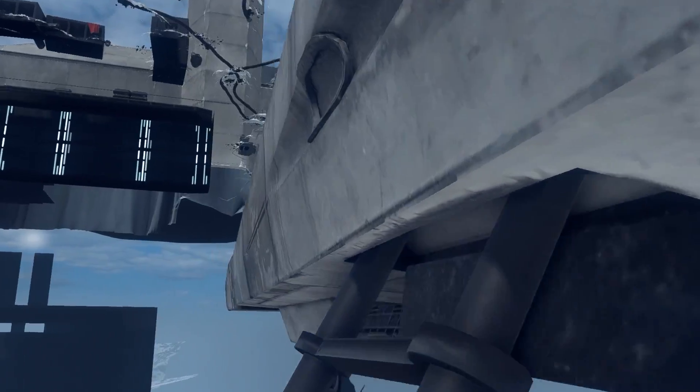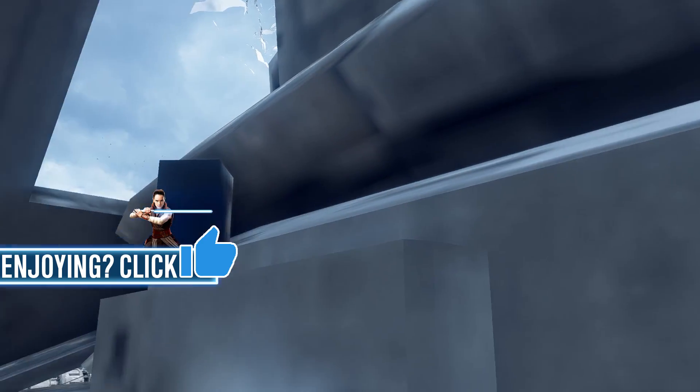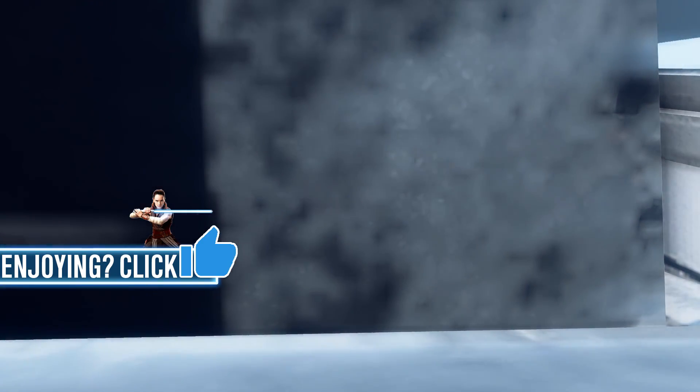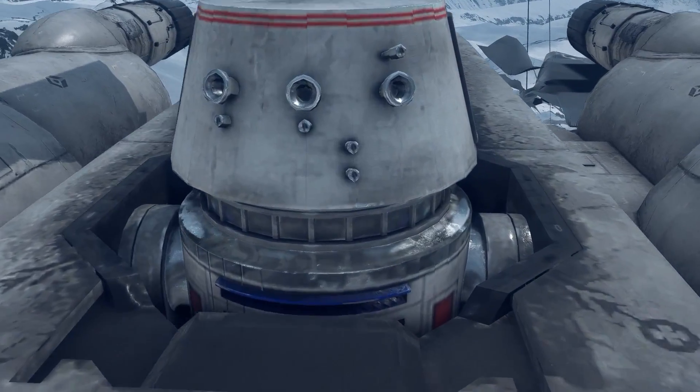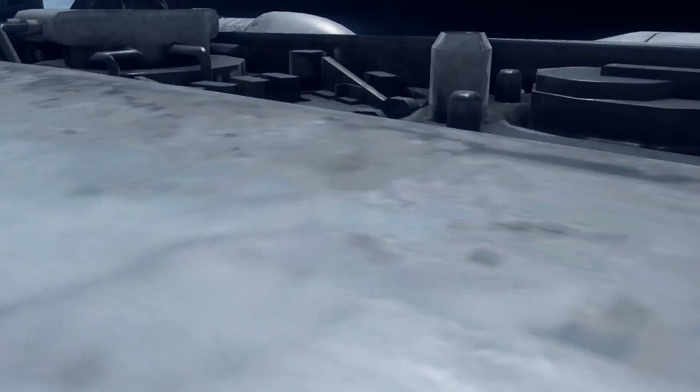I'm just using the Cine tools to go under the map. Another detail I want to talk about is the fact that there is no pilot in there, so with the landing gear down I assume this was for testing purposes and it just got left behind.